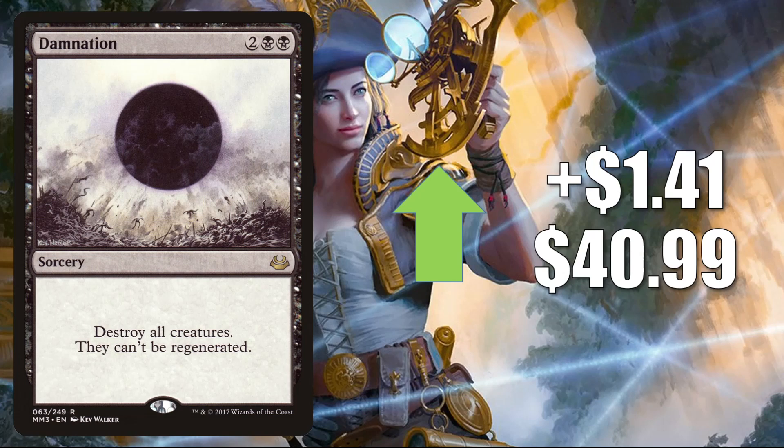Damnation from Modern Masters 2017 up $1.41 to $40.99. This is a fantastic board sweep in black for Commander. It also sees some Modern play and was even on Commander Versus this week, which could have brought some attention to it. One thing to be mindful of: there was an unverified leak that this is going to be in a Secret Lair coming soon.